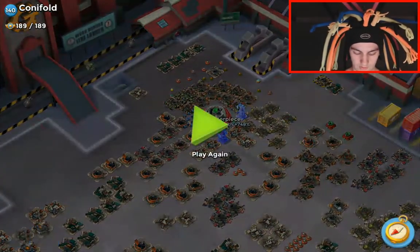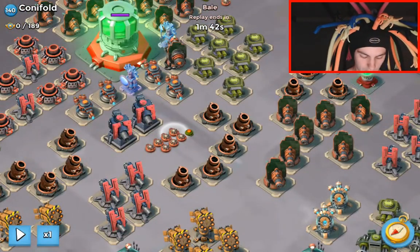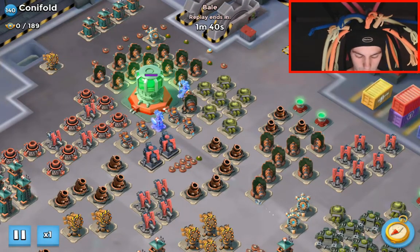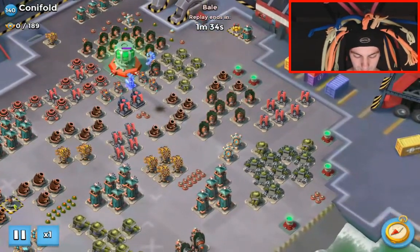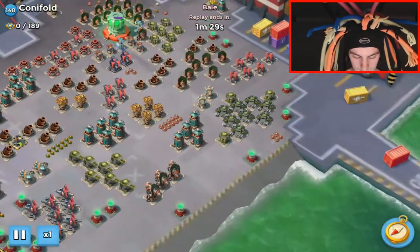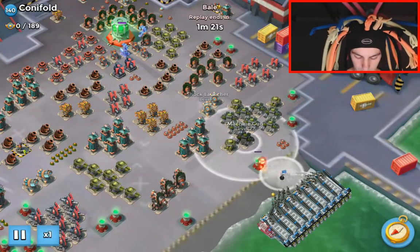These mines are in the way of this path and this rear boom mine can sometimes cause us issues, so he's just going to clear those ones by the mortars. Then he's just looking at the landing — on this one the beach is free so we can just flag land.